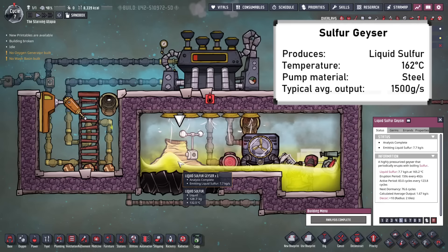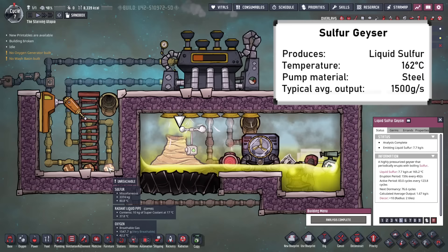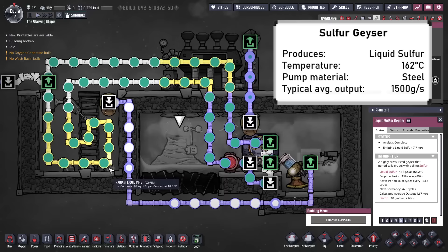Finally, the sulphur geyser is only found in the Spaced Out DLC, and produces liquid sulphur at 165°C. As sulphur is used in its solid form, it must be cooled to below 105°C. I'm showing here an example of how to extract this, with the geyser in a steam room that can cool down to 125°C. The sulphur is then pumped out as a liquid into a second area, where a cooling loop solidifies it as well as cooling the steam turbine.